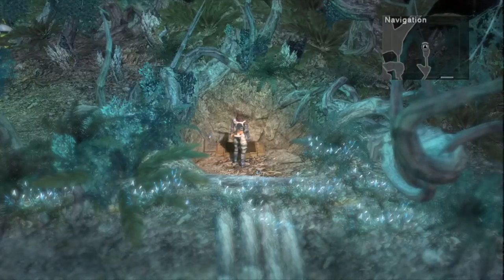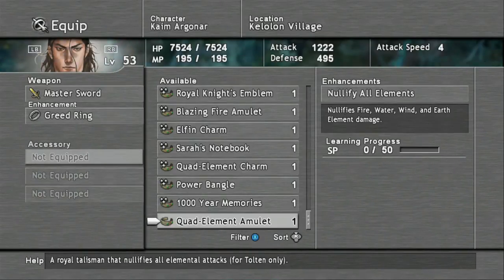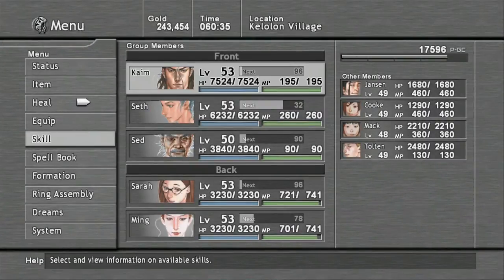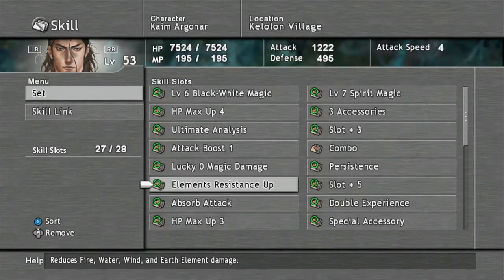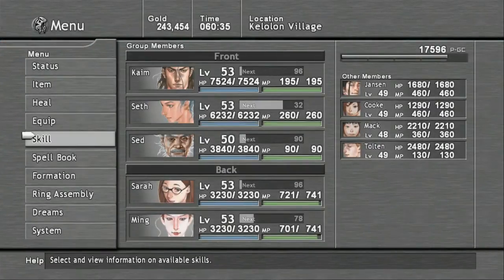This royal seal will give you the Quad Element Omulet. This is one of the items we've been waiting for — go ahead and equip that onto Kyme. It nullifies all elements, meaning fire, water, wind, and earth will now do zero damage to you. It's one of the best accessories in the game. You can replace the current skill element resistance up, which just reduces elemental damage — because being completely immune is much better than just having resistance.